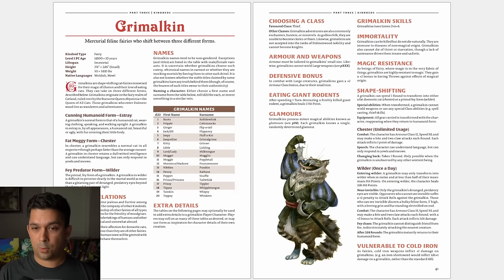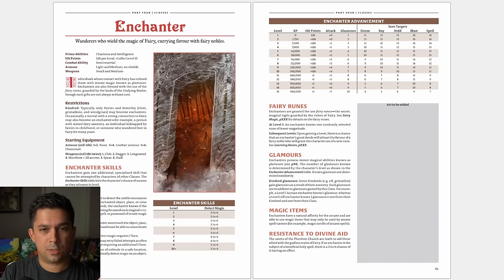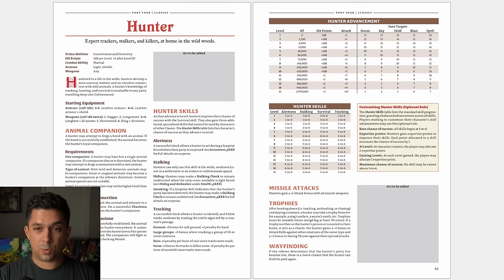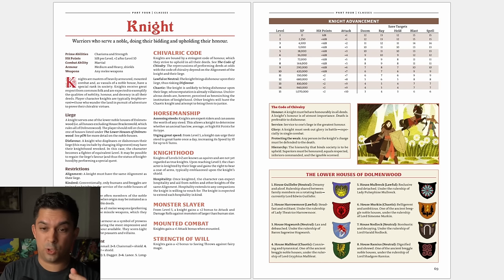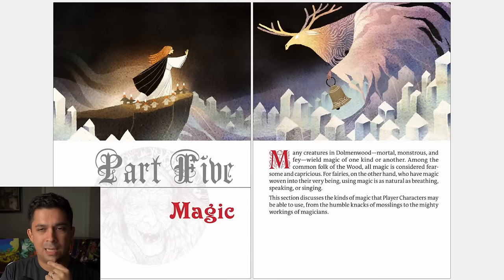We also have the Grimalkin — mercurial feline fairies who shift between three different forms, reminding me of the Cheshire cat from Alice in Wonderland. There are also humans, mosslings, and woodgrues. For classes, we have clerics, enchanters (wanderers who wield fairy magic), fighters with combat talents you gain as you level up to make combat more varied and strategic, friars, and hunters who have a D6 skill system covering alertness, stalking, survival, and tracking. You can also be a knight, choosing from one of the houses of Dolmenwood. There are magicians (essentially wizards), minstrels, and thieves.